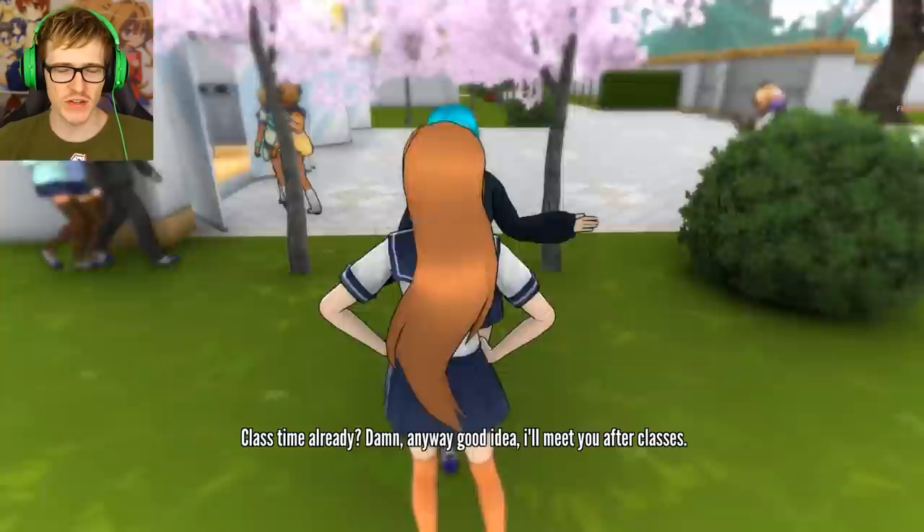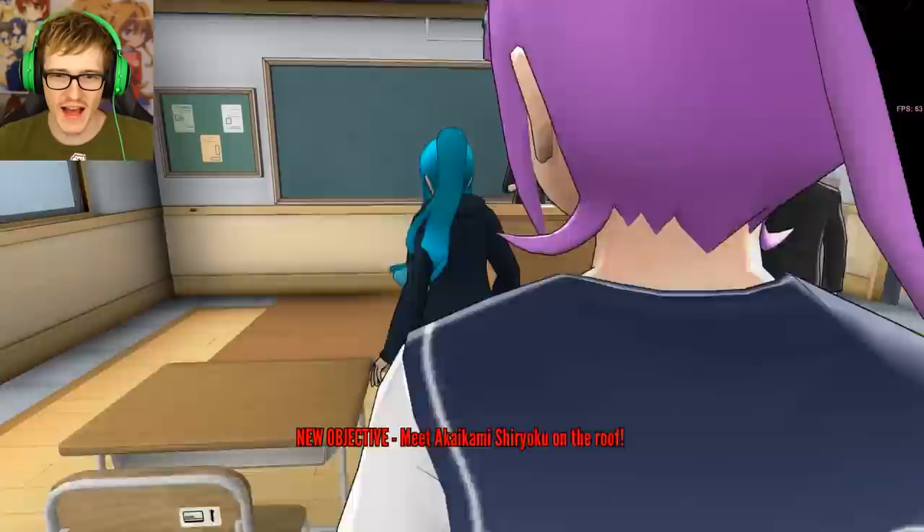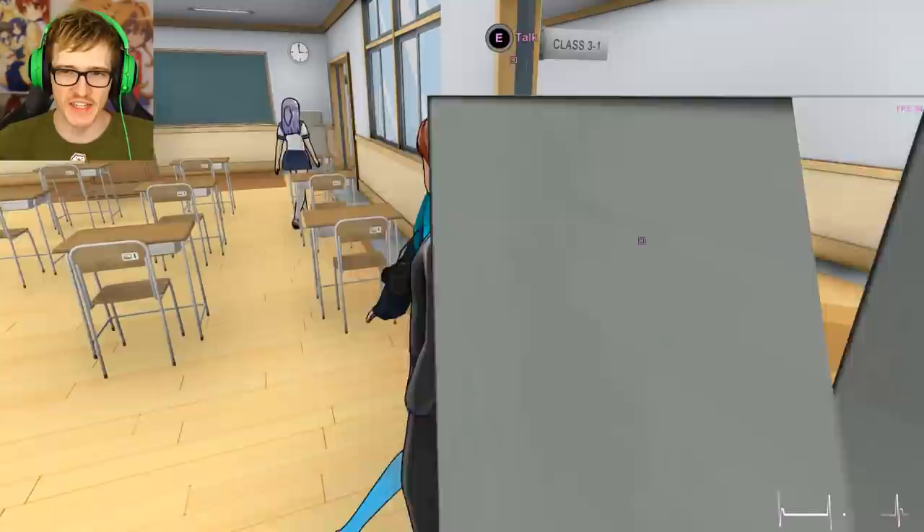Class already? Dang. Good idea, I'll meet you after classes. Oh, I'm done with class. Meet Akaikami on the roof. Can I just activate Easter eggs? I probably could just ruin the whole story. But then one-punch woman showed up.